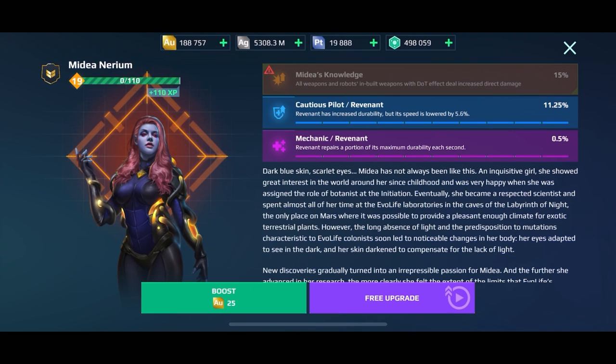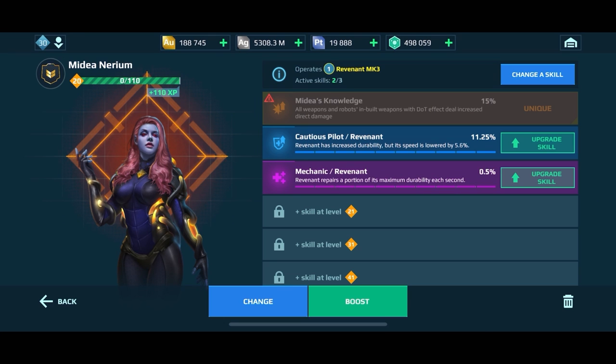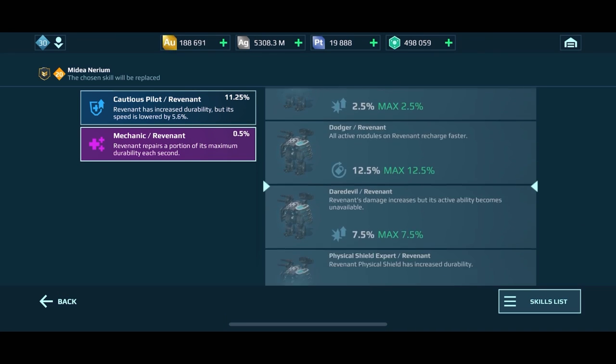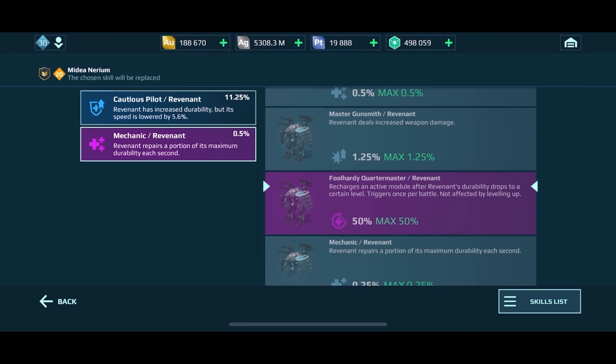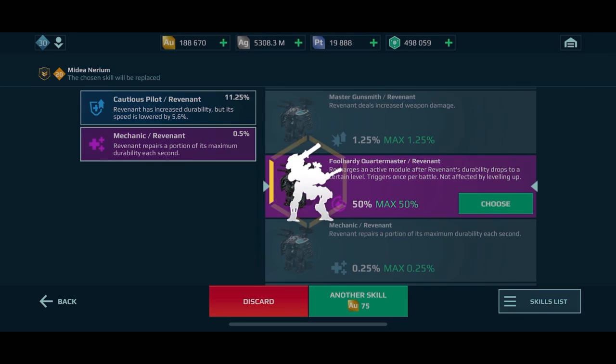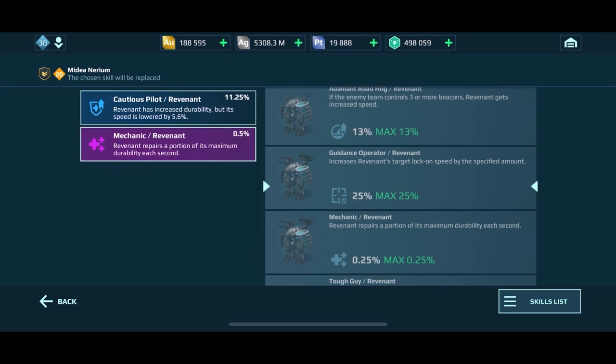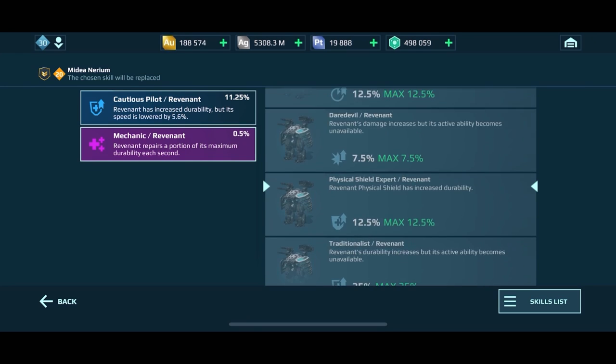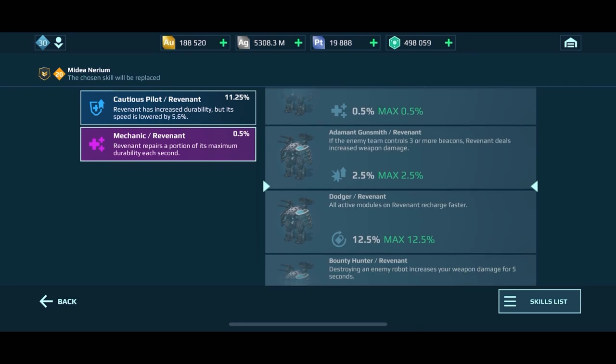I'm going to keep upgrading as you guys see. I kind of know which skills I want because I've upgraded three Revenants in the past and tested all their skills. In the beginning I'll just keep spinning because it's much cheaper in the earlier rounds — right now it's only 75 gold.